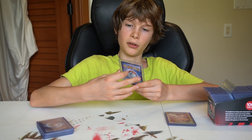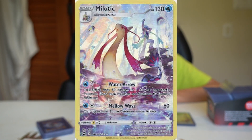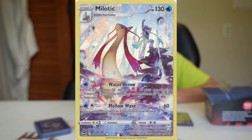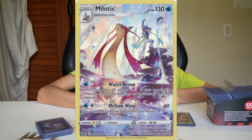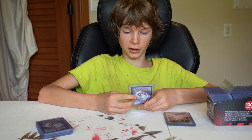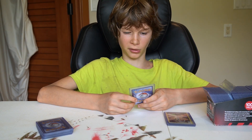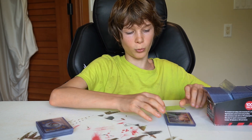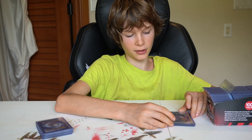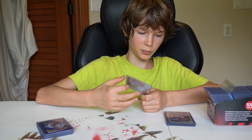The next one is Milotic. There's really cool artwork — there's Wallace in the background and then Milotic, probably about to use Hydro Pump or something. It's one water energy for 50 damage to one of your opponent's Pokemon with Water Arrow, and don't apply weakness and resistance for that Pokemon. And it's one water energy and one colorless energy for 60 damage, and your opponent's active Pokemon is now asleep. Pretty cool.